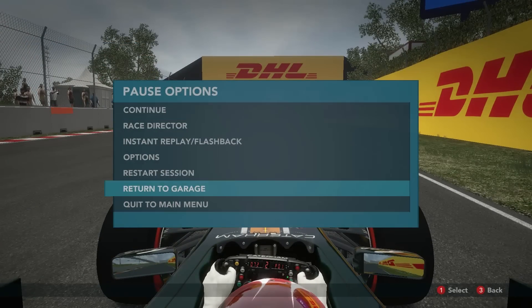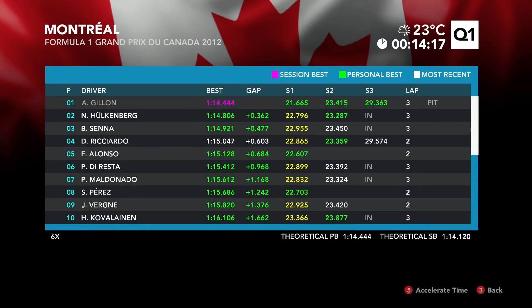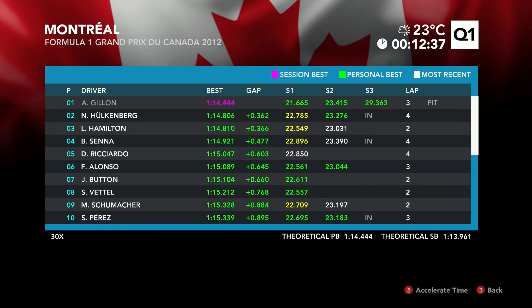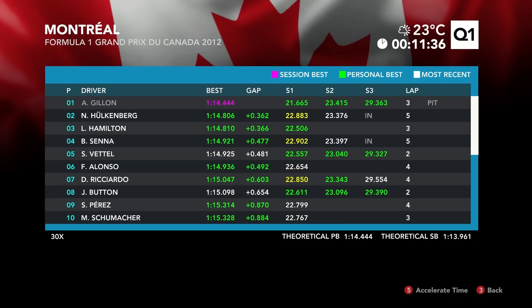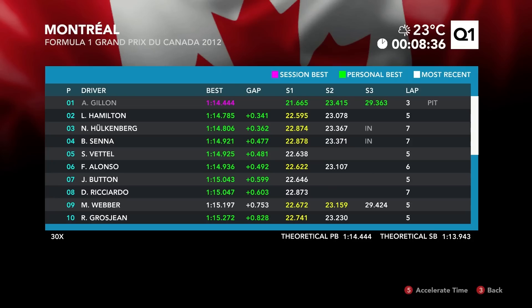I'll press the start menu and go back to the garage. Hopefully that'll be enough to get me through. I'll fast forward the time now at 30 times speed as we count down the minutes. Looks like I'm going to be able to get through because I'm still in P1 actually. 1:14.4, next best is a 1:14.7 by Hamilton, still three and a half tenths down on me though, so that's good.